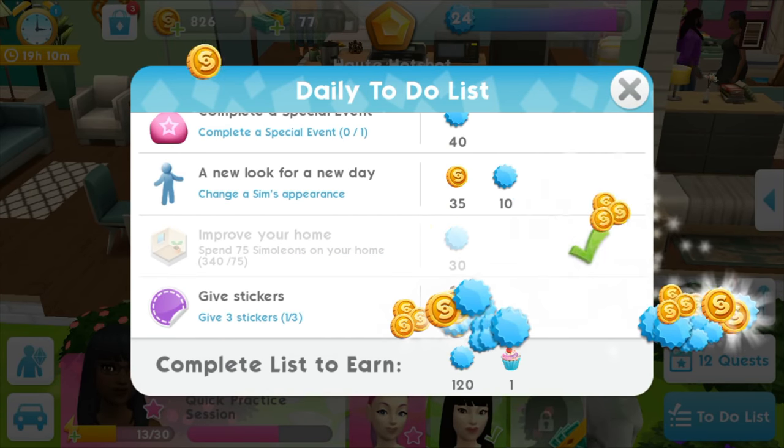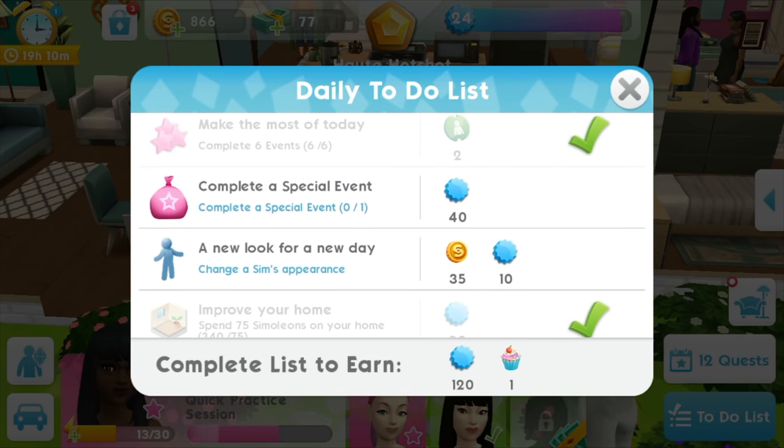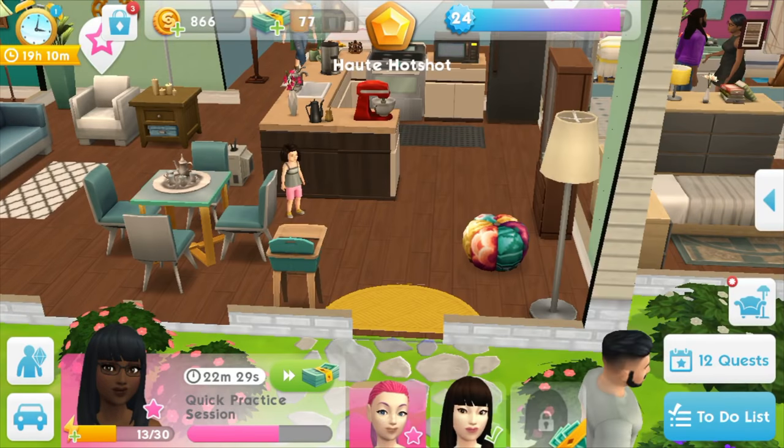I have to give three stickers — I already gave one. Complete special event — yeah, I put one of my three women to the movie thing. Change the Sim's appearance — alright, we can do that.